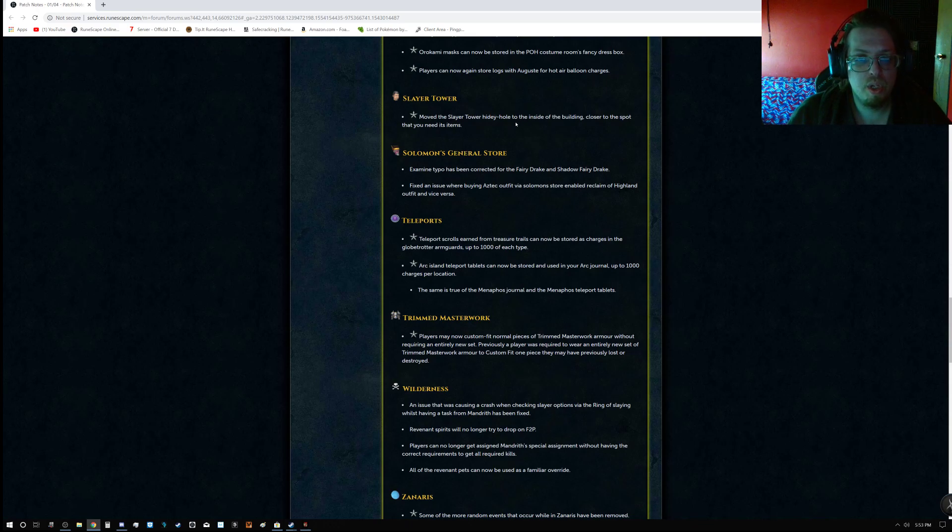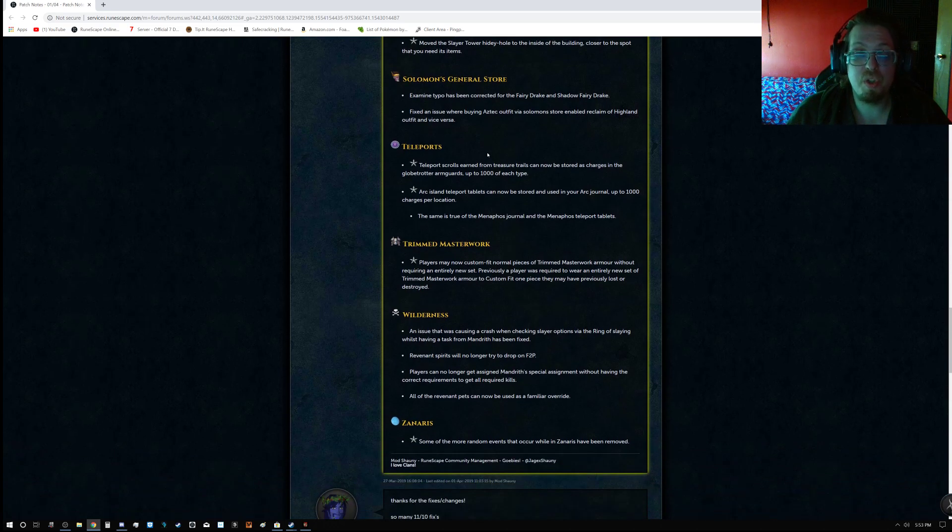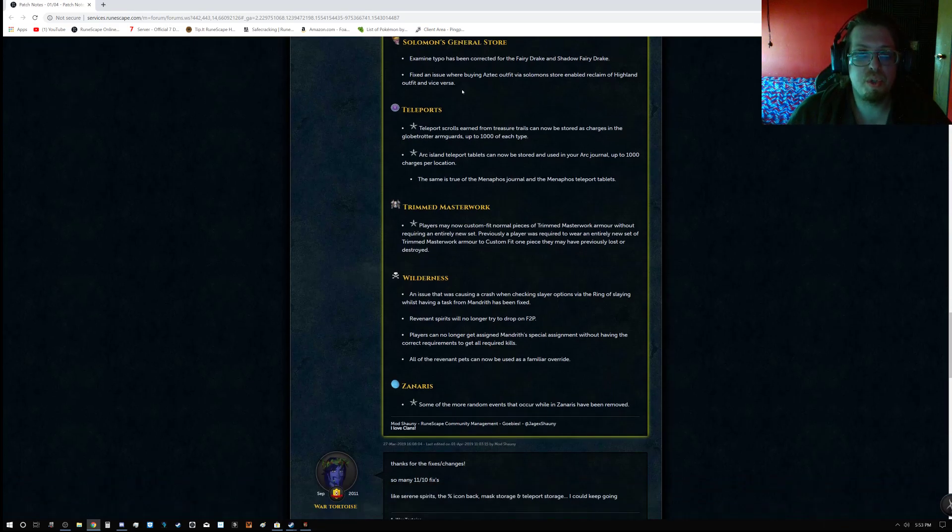Ninja: moved the Slayer Tower hidey-hole to the inside of the building, closer to the spot where you actually need the items. For Solomon's General Store: the examine typo has been corrected for the Fairy Drake and Shadow Fairy Drake. Fixed an issue where buying the Aztec outfit via Solomon's Store enabled the reclaim of the Highland outfit and vice versa.